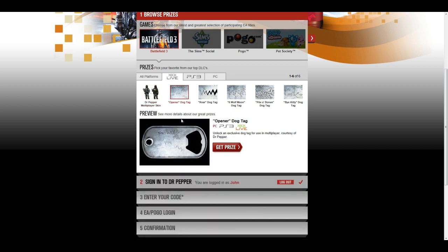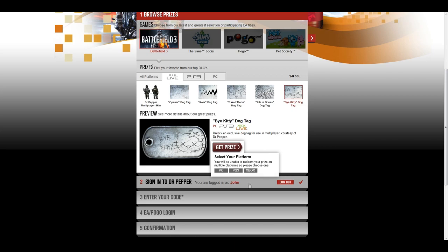Here you see we've got multiplayer skins, and then we have a couple other dog tags. This one is for Rebecca Black — you have your Roar dog tag, which looks pretty cool. You have your Six Wolf Moon, and then Paolo Bones, and then the Die Kitty, which I think is incredibly funny and demented.